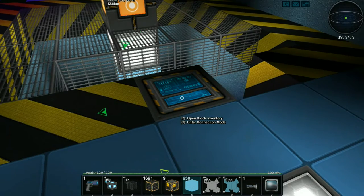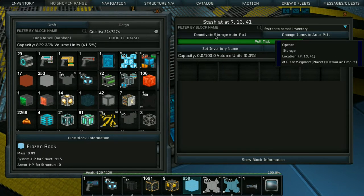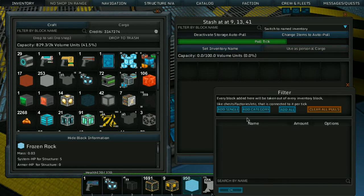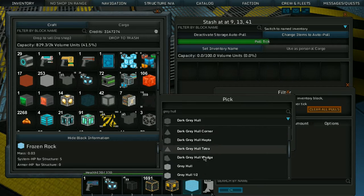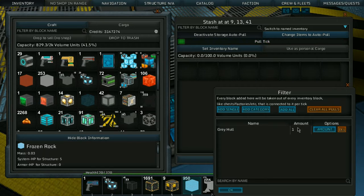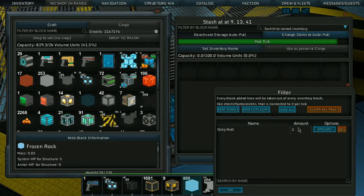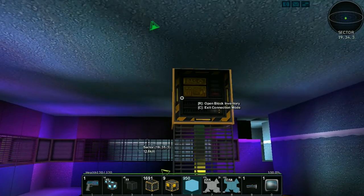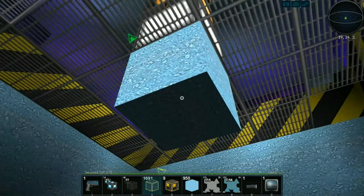I want to put another cargo thing up here as well. The finished product will be here and the unfinished product will reside in here. We'll have to create buttons to activate and deactivate the pull as well. This should always be turned on to pull. We're going to produce gray hulls here — I want to pull 500 per tick for now. This will update when you go out and come back in.